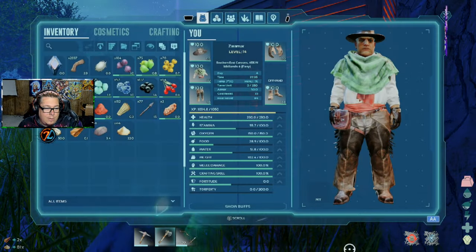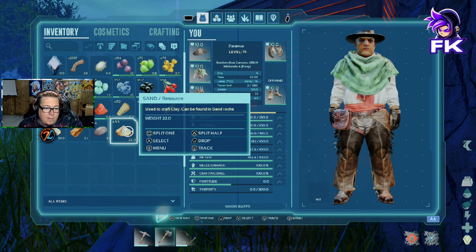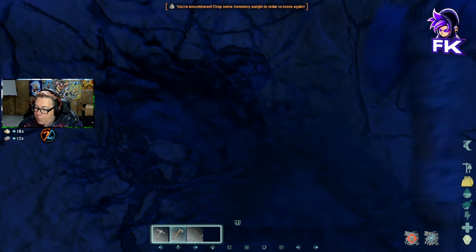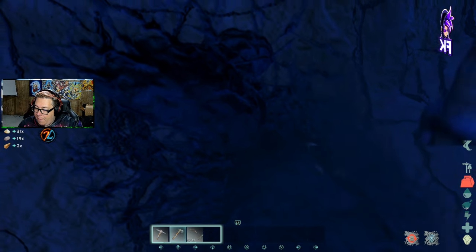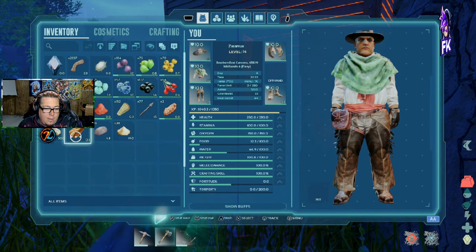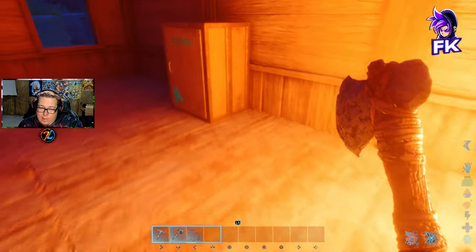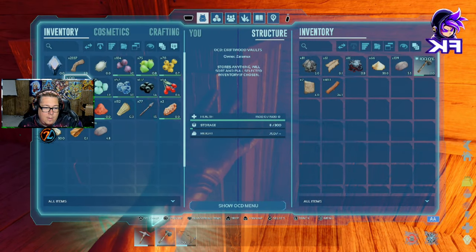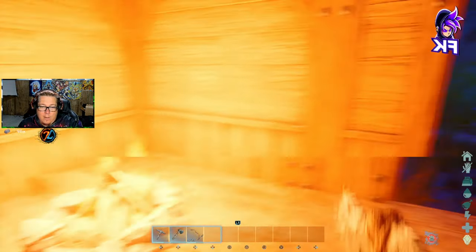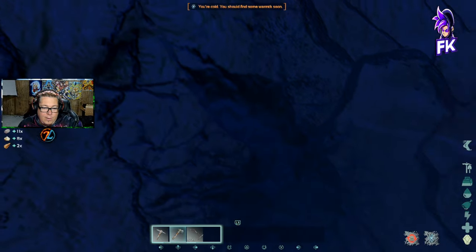Am I already encumbered? Sand is kind of heavy, huh. I broke another one - cleaning's not bad I guess. It's definitely the sand that's making me encumbered. I don't think the stacking mod I'm using has updated for sand yet.